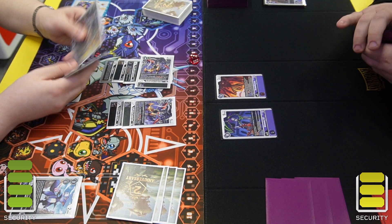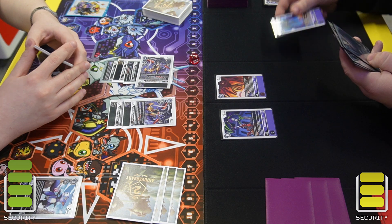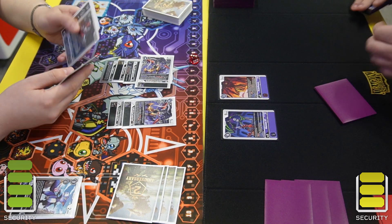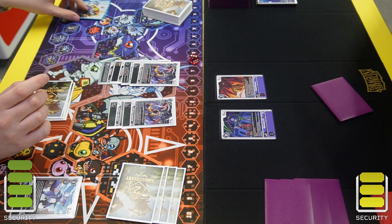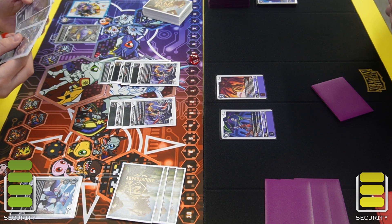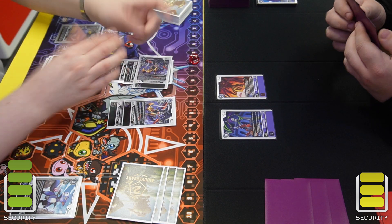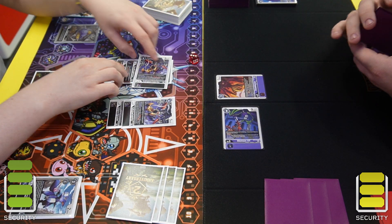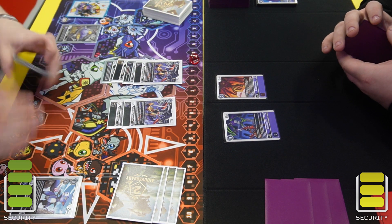He then plays the Gizmon XT, deleting the Aizmon Scatter Mode, so he's going to draw 3, discard 2, and then use the Gizmon XT effect. I think he doesn't have the Tamer so he isn't able to play the Tamer. Now it's my turn, and this is the point where I completely forgot that Gizmon XD has a blocker — he shows me and I'm like 'oh no,' so I ask my opponent to let me take that back, and he kindly obliges.